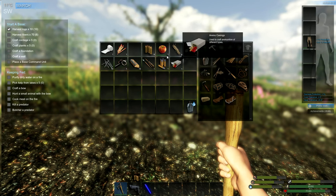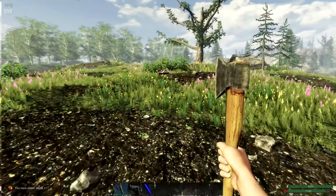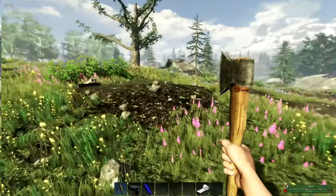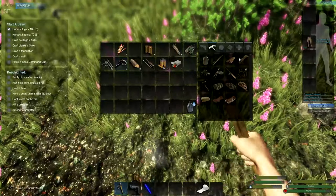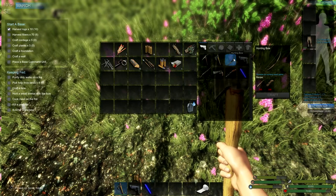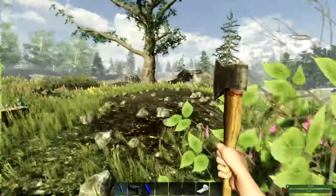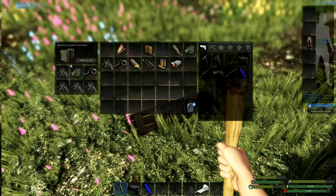I've got my crappy handgun. I do have an apple — I'll eat that now. We'll put our bandages on. What do we need for our first bow? We're going to need six cordage and five sticks, so we're going to have to start gathering a bunch more fiber.